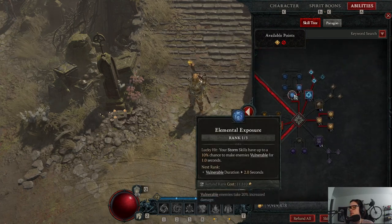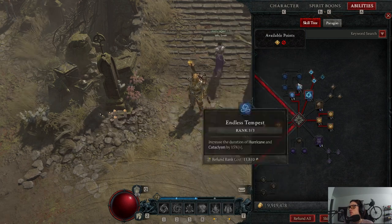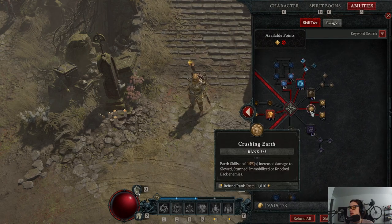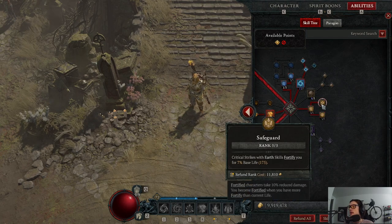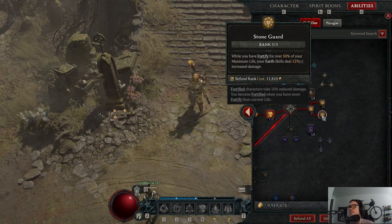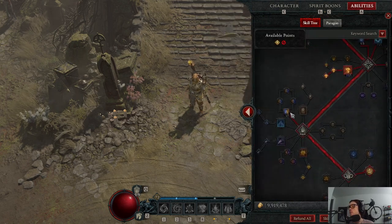I also picked up some passive nodes. Endless Tempest increases the duration of Hurricane and keeps our bear skills at higher levels longer. Crushing Earth increases damage to immobilized and knocked-back enemies, which we're always doing. Critical strikes grant Fortify, which is incredible because we're always getting guaranteed critical strikes. We get bonuses for both defense and damage when fortified based on paragon points, and while fortified above 50% of max life we get 12% increased damage to earth skills — it's really easy to stay above that threshold, so the longer we're fighting, the more powerful we become.